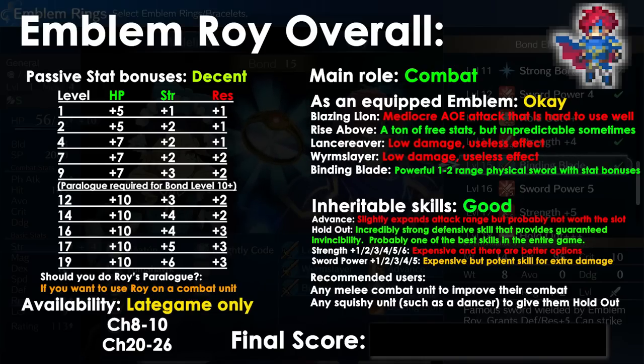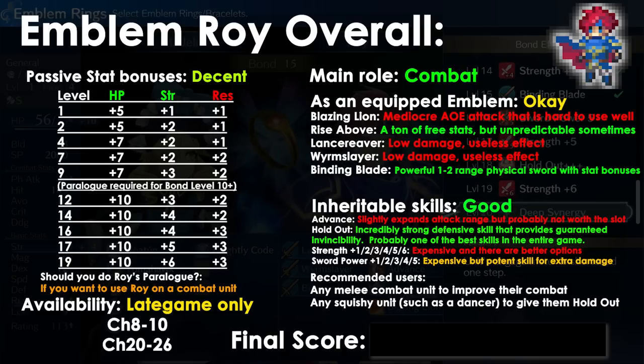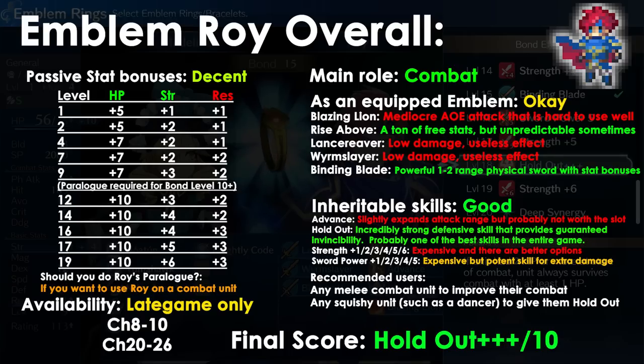Overall, Roy is a combat emblem whose primary role is to give you a lot of stats and/or Holdout. The best ways to use him are either to give him to a melee unit so they can fight better, or to give him to a squishy unit like your dancer to give them Holdout. I give Roy a Holdout-plus-plus-plus out of 10.